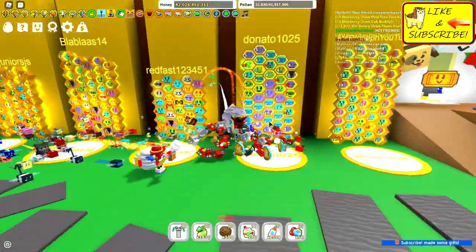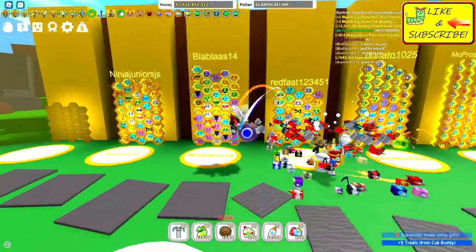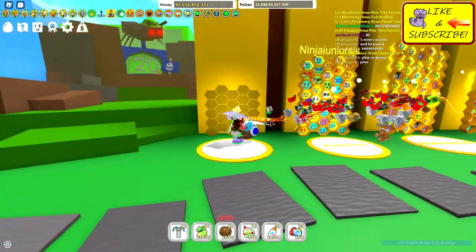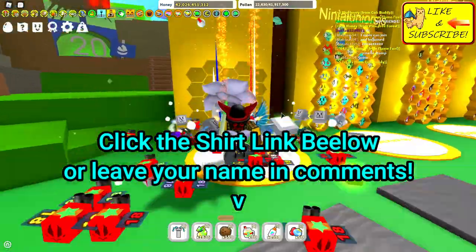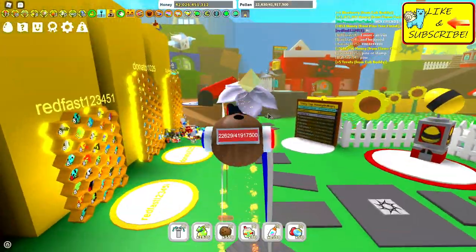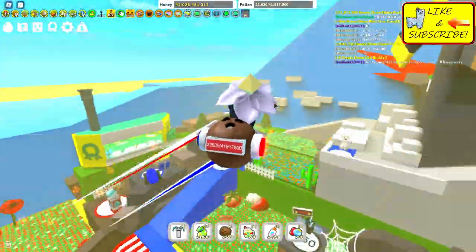We're going to be using a new code that is very overpowered. Shout out to Donato, RedFast, NinjaJr, and BlobBlast. If you want a spot on our VIP servers, there's some brand new merch. I will link it below — you can buy a sprout shirt and get access to infinite sprouts that we're going to be showing you here today.